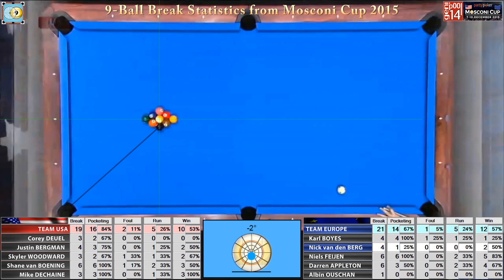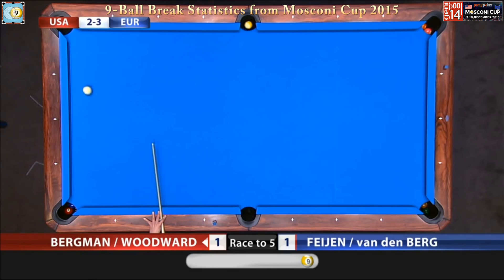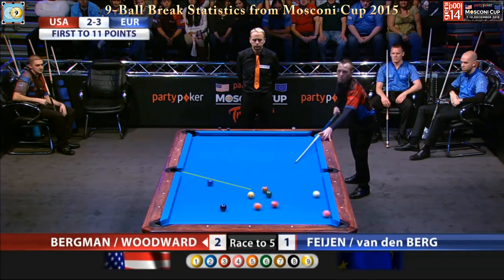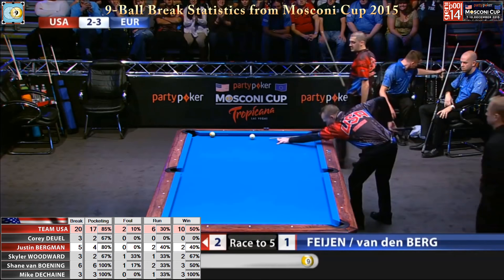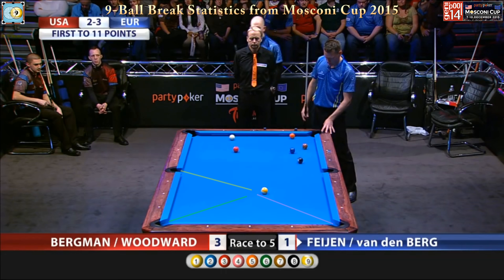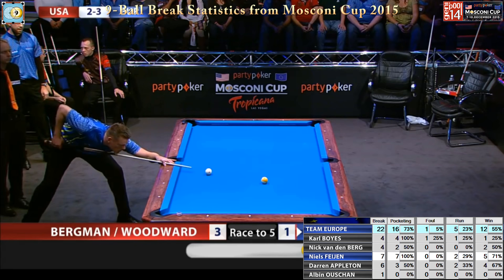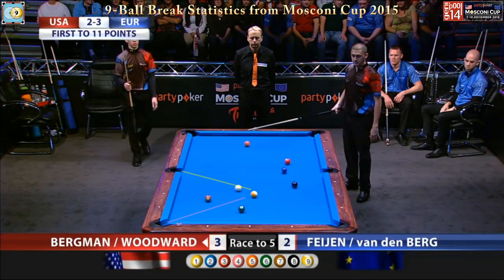Just barely missed going into the side pocket. It's a little rare to see the wing ball going to the corner on these racks — a two-way shot. If you miss, with a lot of distance between the nine and the cue ball. He didn't miss. Nine ball is rolling, but it's not going to go near a pocket. Take another look at this break — that's where the one ball is supposed to go, right into the side pocket. He's made three balls on the break.